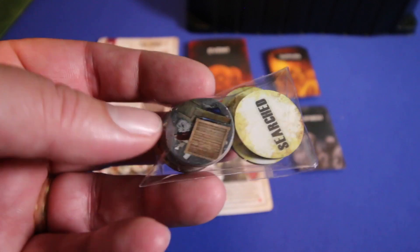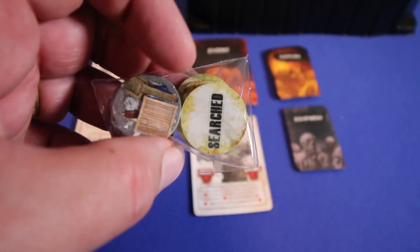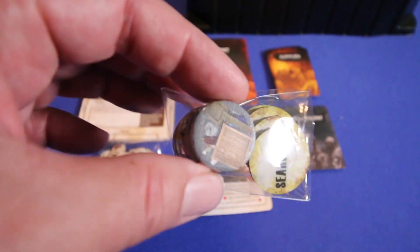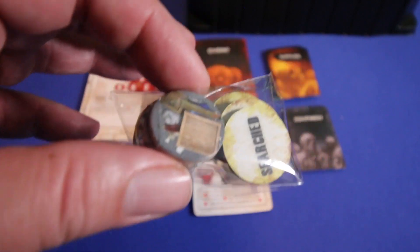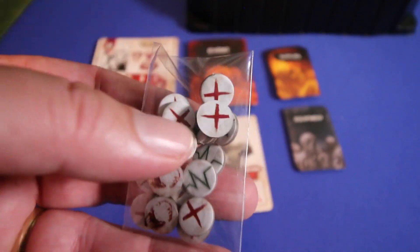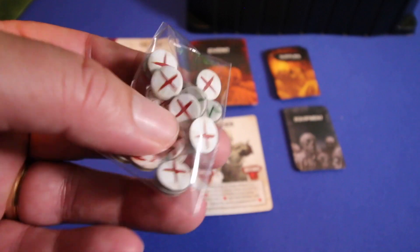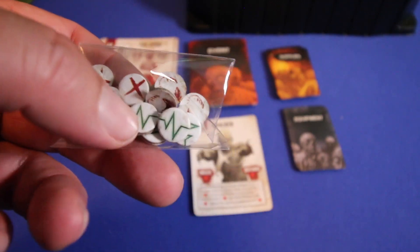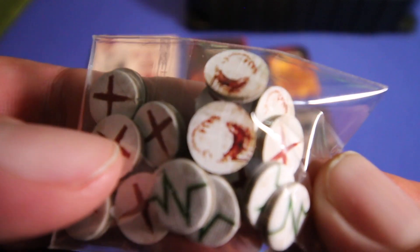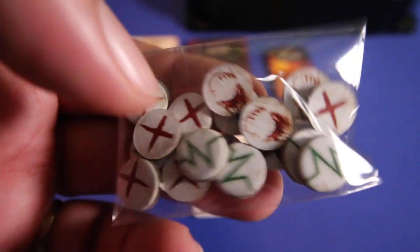Now we're into the cards and chips. One of the main scenarios is searching for supplies — one side of the supply marker shows it unsearched, and after it's searched you flip it over. The game also comes with little tokens that indicate a character has moved, and others that track health: one side has a green heartbeat, the other looks like a bite. So you can tell if someone's bitten by flipping it over, which will definitely change what happens next turn.